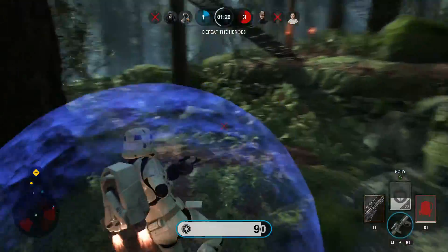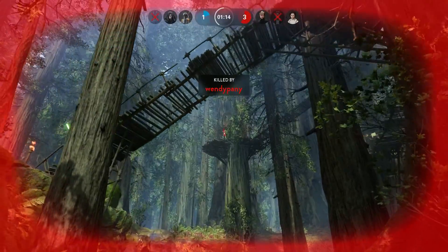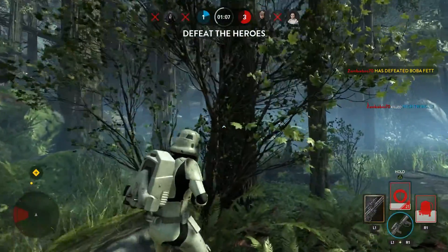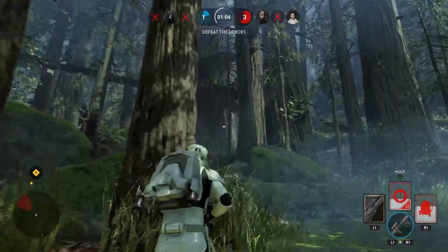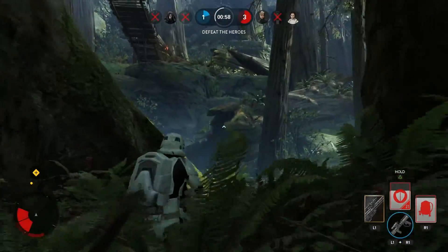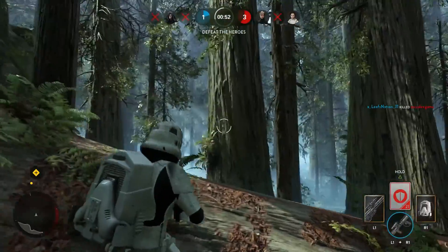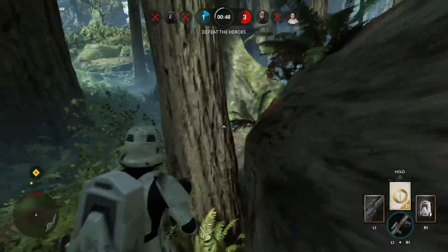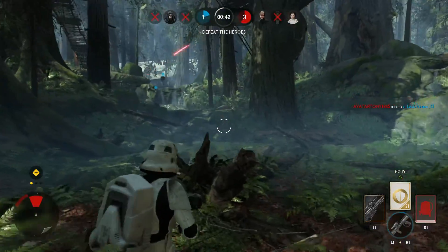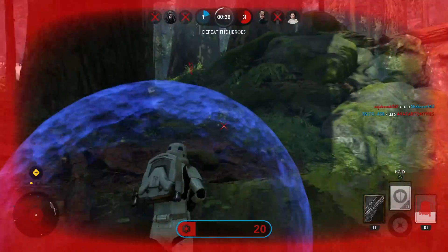Oh it's Luke — that's why we're dead. They're camping at the top. Now I know where they are — Leia should be up here too if I remember correctly. We're gonna need to climb those steps, it's pretty high up. Let's try to get on these rocks and hop up — these guys are really good at camping, I'll give them credit for it.